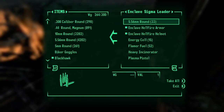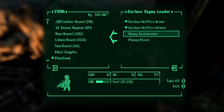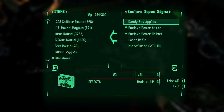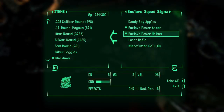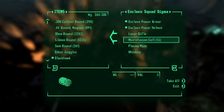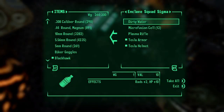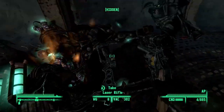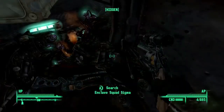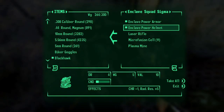A heavy incinerator. Sigma leader — what's he got? Anything good? Nope. Candy, boy apples, laser rifle. These guys all have bottles of whiskey on them — that's pretty funny. I'm just really sorry I didn't grab my other armor. I didn't think about that.